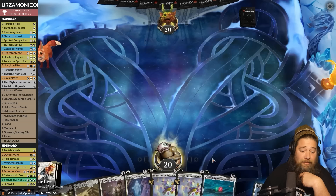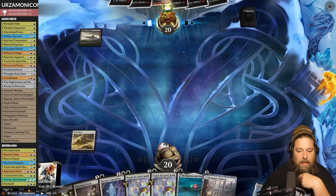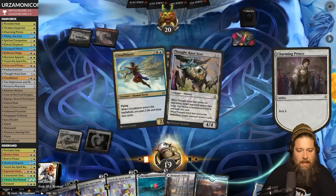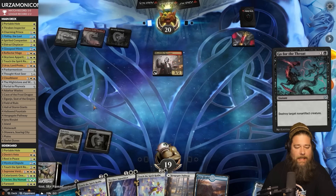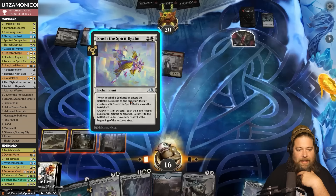We need to draw lands — Charming Prince scry should help. Castle log lane — yeah, Shiva Dunes, go. Not 100% sure what colors yet — Blood Tythe Harvester. Let's keep waiting. Charming Prince scry — keep the land. Cloud Blazer probably not needed since Mightstone and Weakstone is basically a Cloud Blazer. Are we killing the Charming Prince? Sand is a lot of removal. Go for the Throat takes down the Charming Prince. We might just get rid of the Blood Tythe Harvester with Touch.